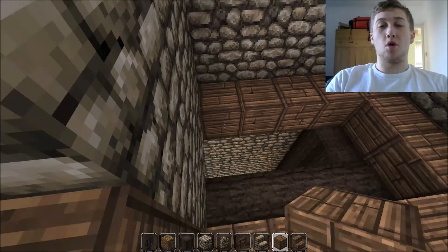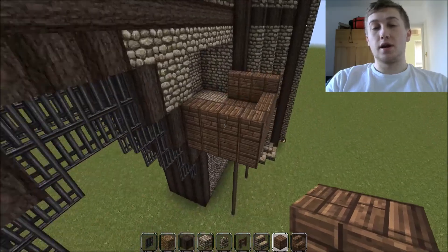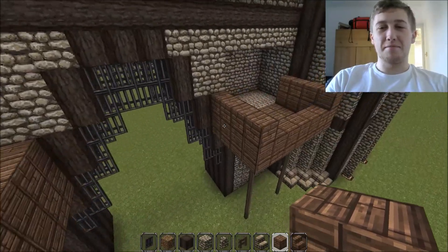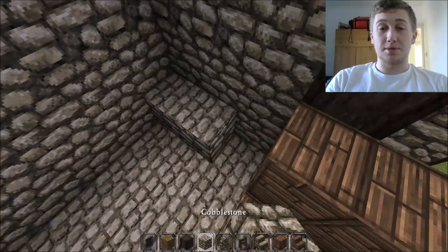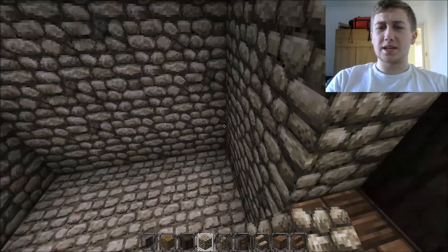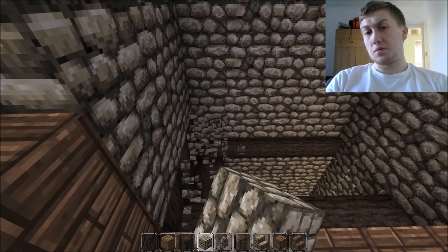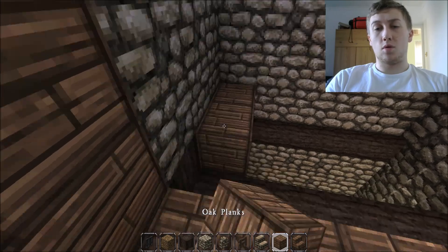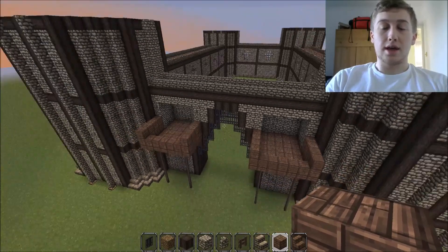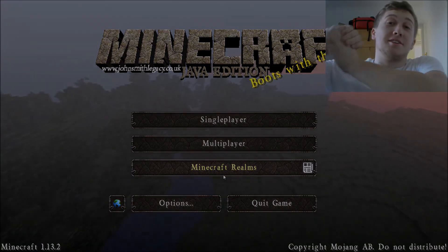So setting objectives for next episode: we'll add in the stairs, sort out the details there, finish off the gatehouse, and start designs on the tops of the towers. I might pre-do the designs on them just because it will be mind-numbing to watch me sitting there with no clue what to do. That might take a little bit of prep work and then when I come into recording I can just smash it out. Anyway, I hope you enjoyed this episode — I'll see you in the next one. Thanks so much for watching, take care, see you soon, bye.